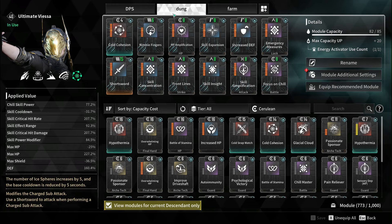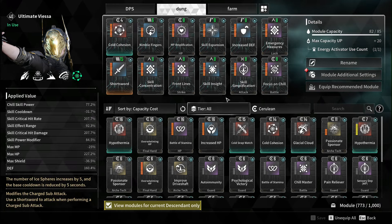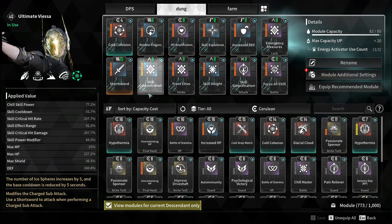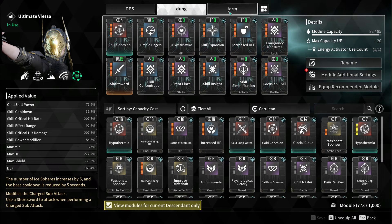Then we have the other build which is what I use running dungeons. I really like cold cohesion for dungeons — when you have a lot of enemies surrounding you or bombers, this just works well. And for farming...